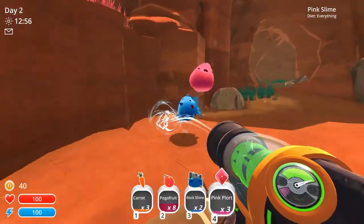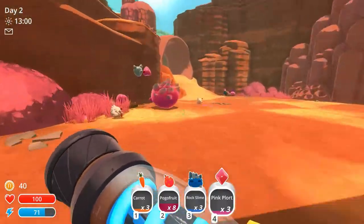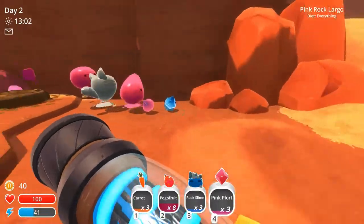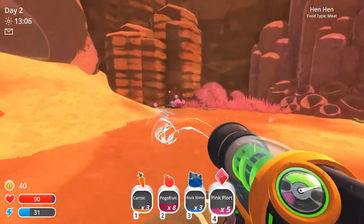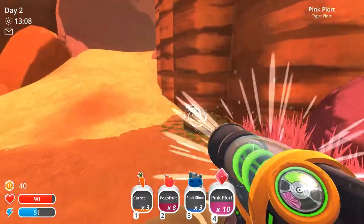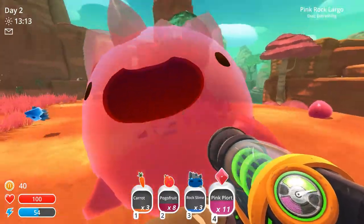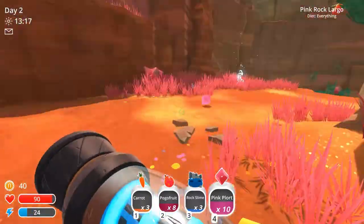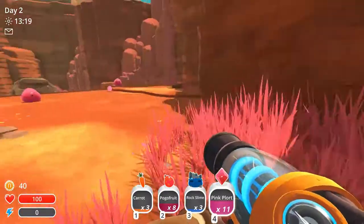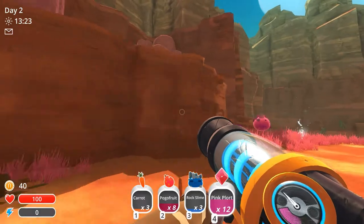We need you rock slimes, we need ya — thank you for coming with me, appreciate your service. We got more. We'll just leave the hen hands, we'll take the plorts. Just get the plorts and get out of here. I haven't taken too much damage yet, which is nice. In general, I don't feel like I'm in too much danger.